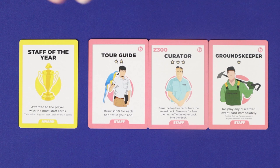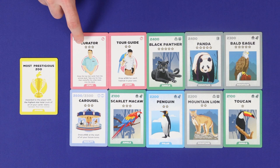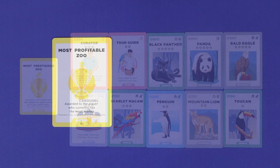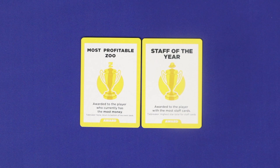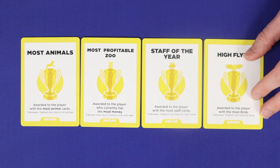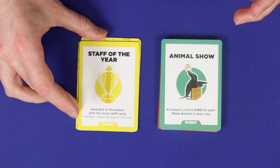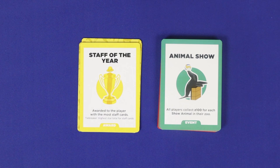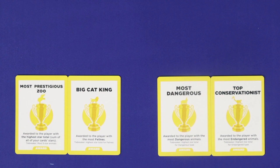Staff of the Year goes to the player with the most staff cards, with total stars on staff as the tiebreaker. Most Prestigious Zoo goes to the player with the most total stars across animals, staff and facilities, with ties going to the player who has the most five-star animals. Most Profitable Zoo goes to the player with the most money in hand at the time of the award — there is no tiebreaker for this one. The first player to claim three awards, or four in a two-player game, immediately wins the game. If the entire deck is exhausted and awards come up for a second time, a second tie for the same award means it is shared between all tied players. If two players then meet the victory threshold at the same time, those players share the win.